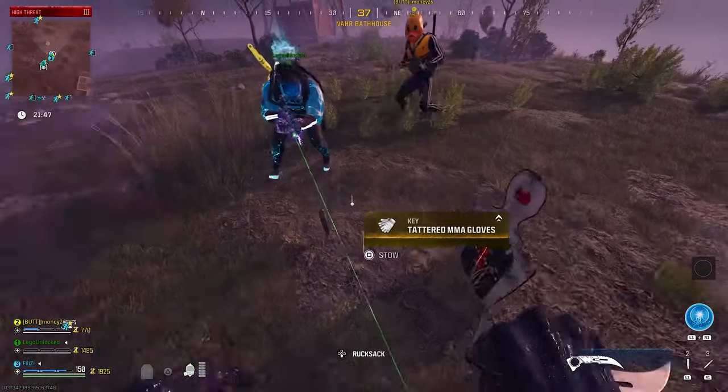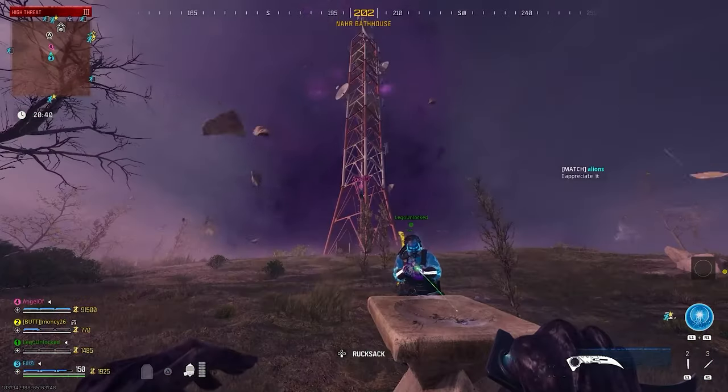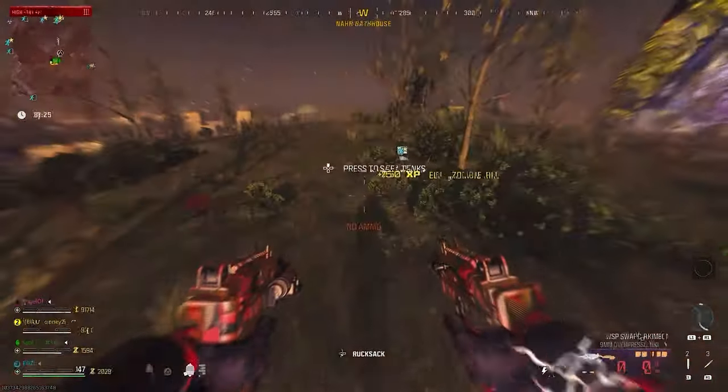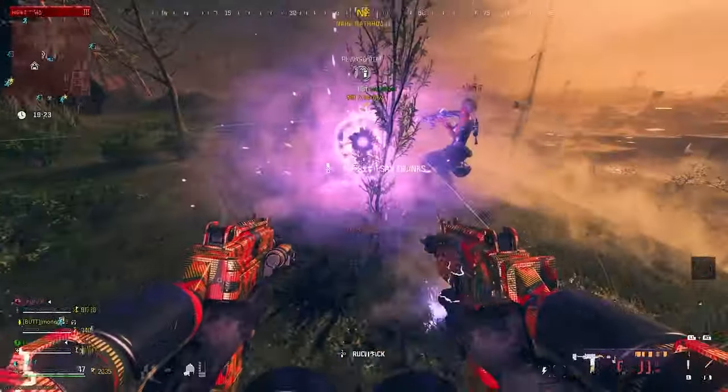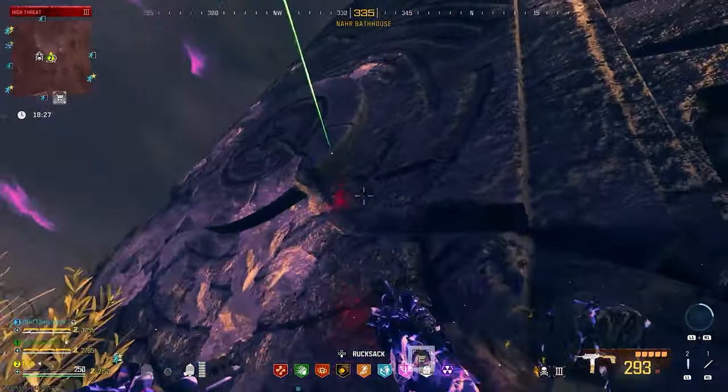From here you have all the upgraded items. Run over to the brand new aether storm that showed up in Tier 3 and place all of those items down. Once you do this, a mimic will spawn in — if you have friends, kill it really fast before it kills you. This will allow you to get an aether sigil.